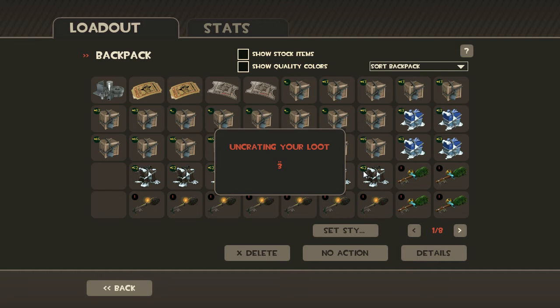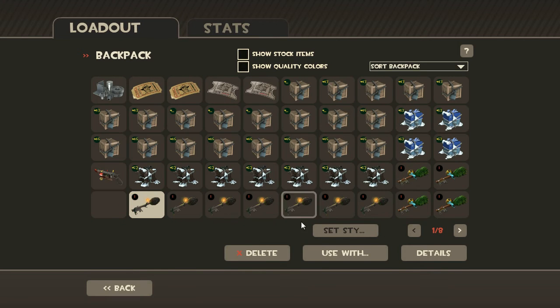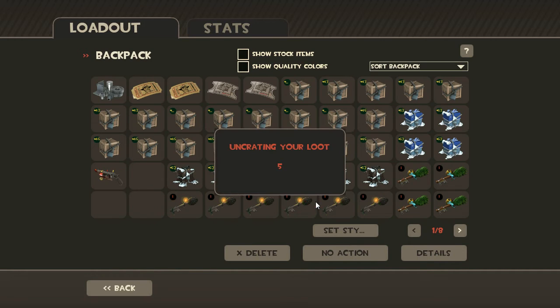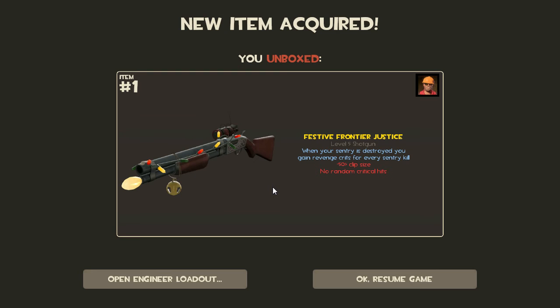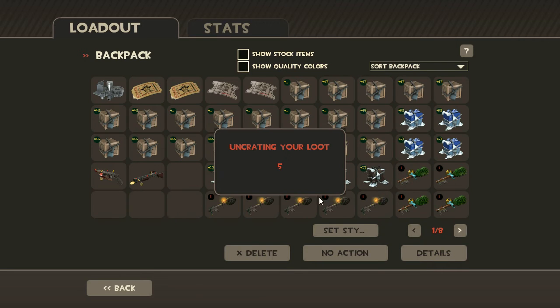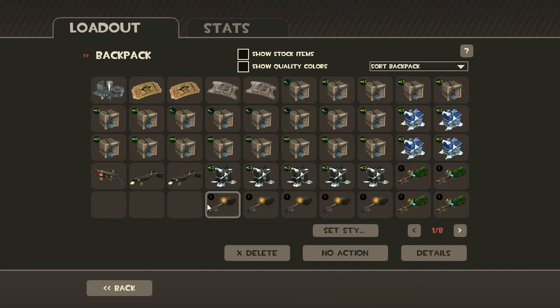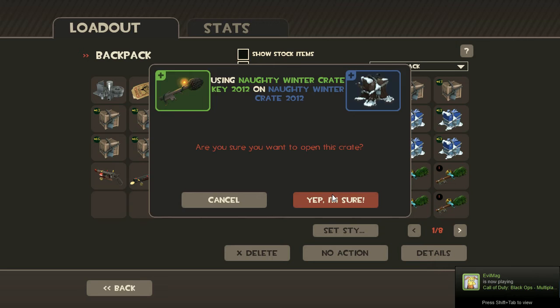Let's see what I get. Okay, we're off to a good start. Now I'm actually going to be distributing some of these items to friends, because I probably will not want to keep every single one of these. So I'm hoping that I get some nice stuff that other people will appreciate. I'm starting with the naughty crates — I don't know why I'm going down here first, but I'll do four of these and then four of the nice crates.